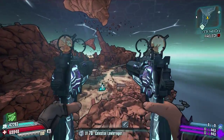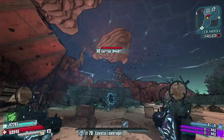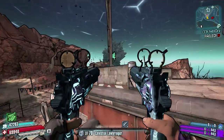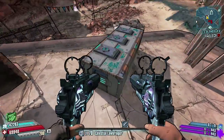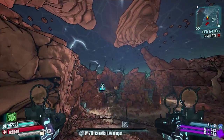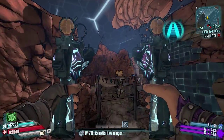Nice and easy — pick up the chest while you're up here. That is probably one of the quickest vault symbols you'll ever pick up within a map. Thanks for watching everyone; be sure to check out the link in the description for the playlist for the rest of the badass rank challenges — they're all in there, DLC and the original ones from the original game.